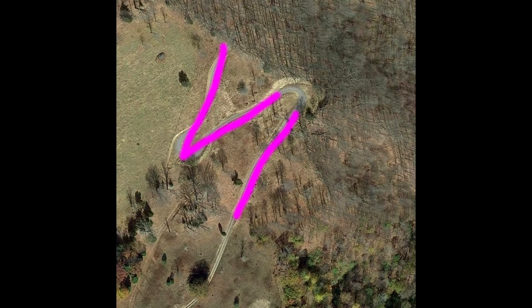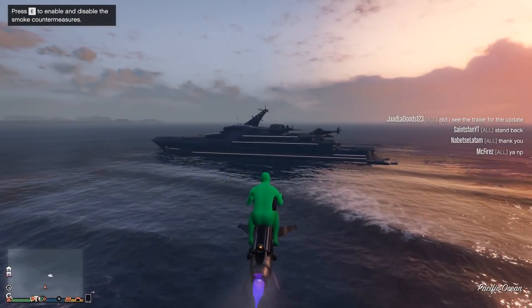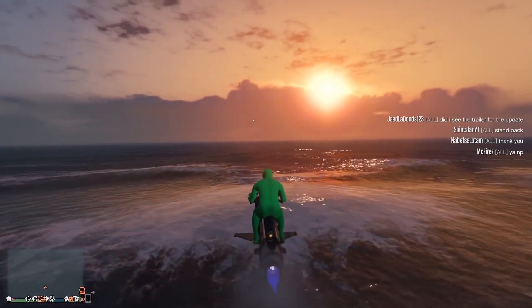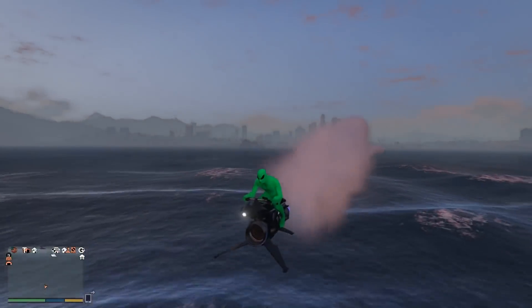I refuse to believe that is a coincidence. Rockstar are very specific, especially when they post stuff in their news wires — the wording, all that seems to matter to them. The fact that these coordinates in the teaser trailer point to a road in the middle of nowhere Virginia that looks like 'VI' for GTA 6 — that has to be on purpose. This is almost the first time Rockstar has officially sort of teased that next game.